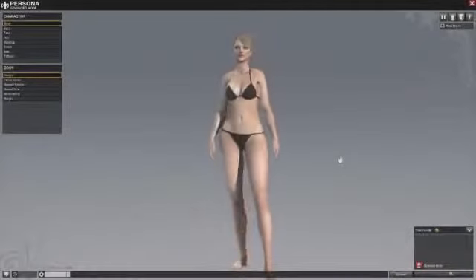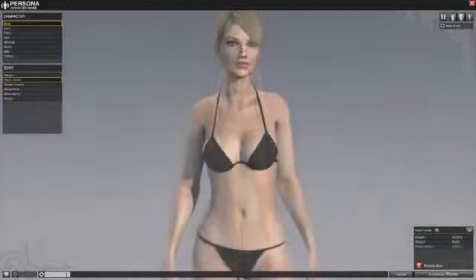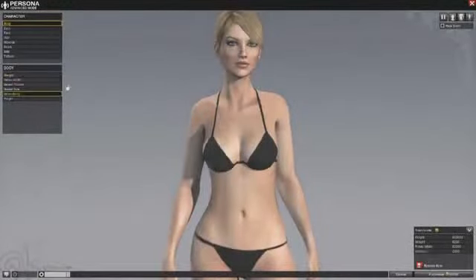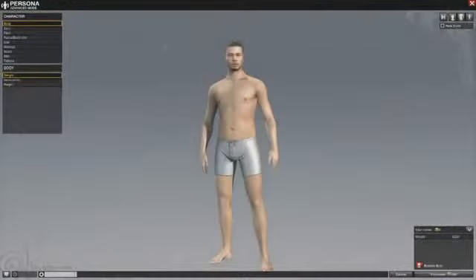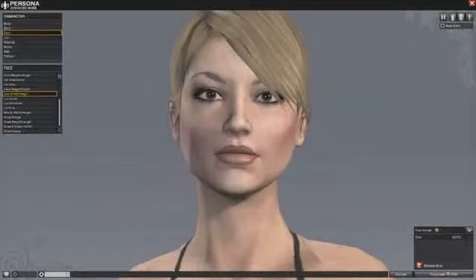The Persona Studio gives players the opportunity to create a unique character with astonishing levels of detail. It supports major adjustments such as height, weight, and muscularity, down to the fine-tuning of facial features such as jaw, chin, and brow shape.